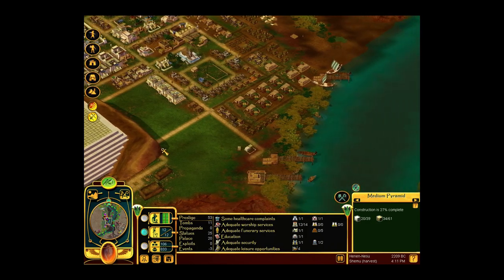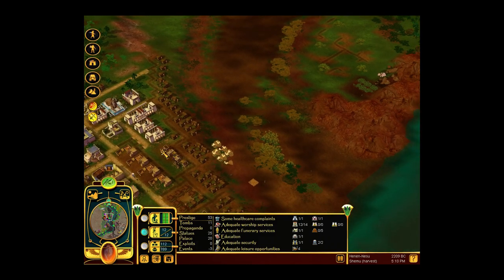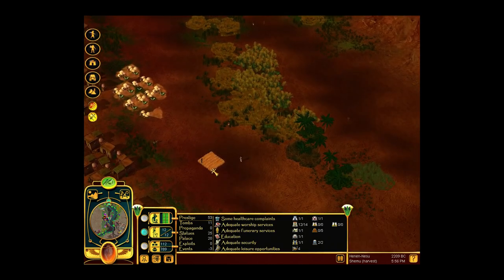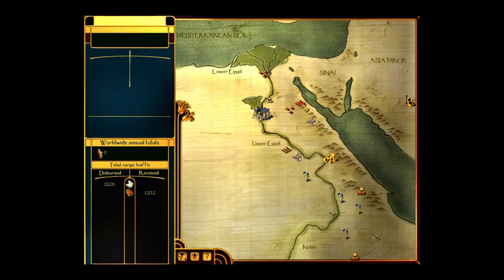Very soon the pyramid will be ready for some carving. And why is this field still here? Can I remove it? Nope, that is not possible. So how much food will I get? Quite a bit. Okay, let's go attack.